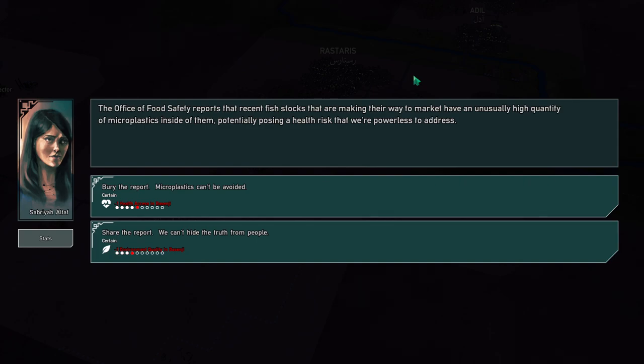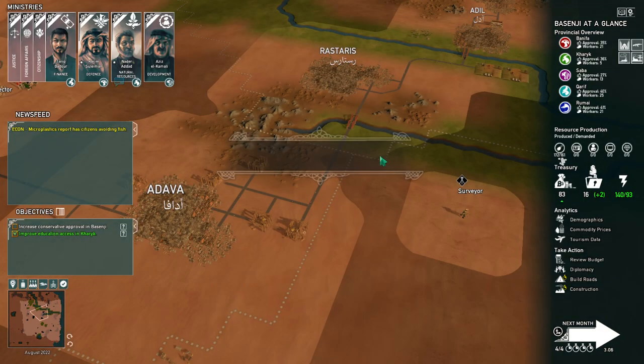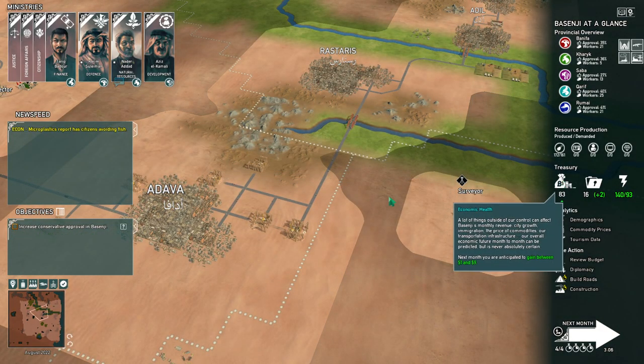The Office of Food Safety reports that recent fish stocks making their way to market have unusually high microplastics in them. We can bury the report — health is bad; or share the report — environment is bad. No — tell the people. Let's tell them just how terrible things are around here. We're honest and terrible.